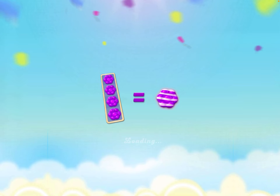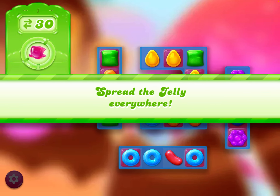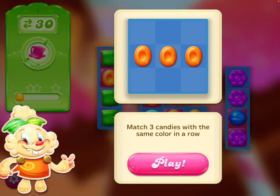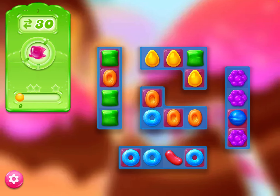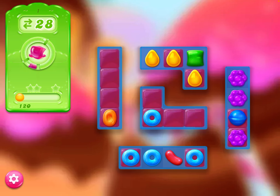We're starting level one — it's telling me about getting four in a row. We've got three different sections on this one. We're spreading the jelly by combining the different colors, going okay so far.